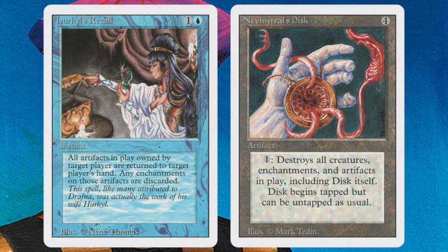I also play with one Hurkyl's Recall — for one blue and one, this instant says all artifacts in play owned by target player are returned to that player's hand, and any enchantments on those artifacts are discarded. So I can activate my Disc, and while it's on the stack, respond by playing Hurkyl's Recall — first the Recall resolves returning all artifacts to my hand including the Disc itself, then the Disc trigger happens. I'm thinking about maybe making a whole deck revolving around these two cards.